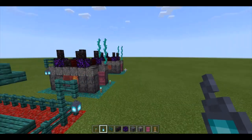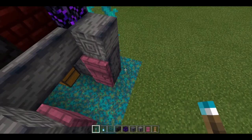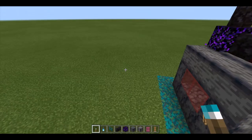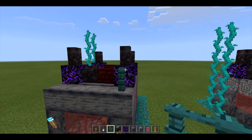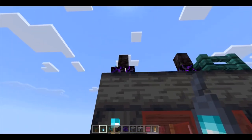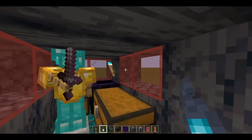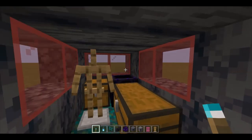Now for our bunker-style house: get our torches and place one in front of each basalt piece — one, two. Then place two torches in the back: one, two. Grab our fence post once more and place one here, one here, and then hang your lantern from the top. Same thing on this side: right here, one, two, lantern. To get the inside lit up, just place one torch over there.